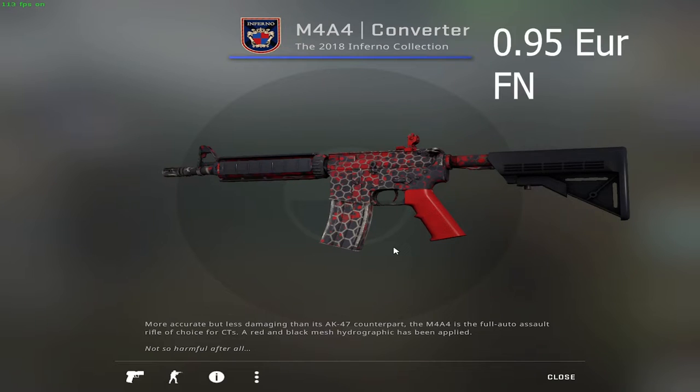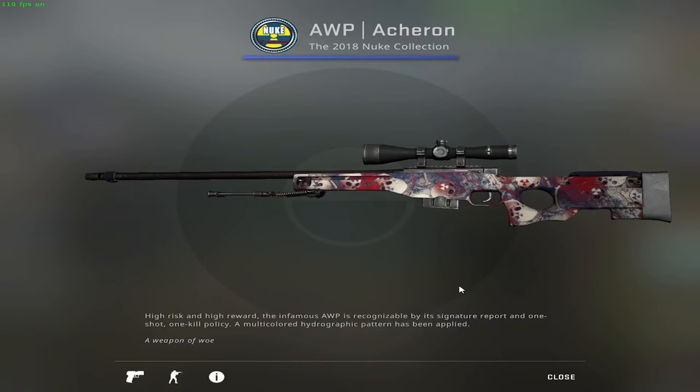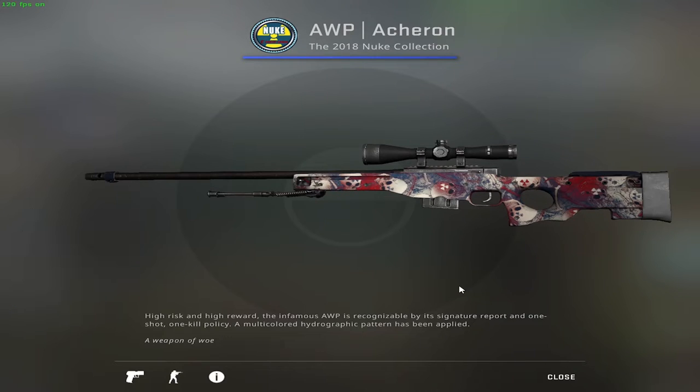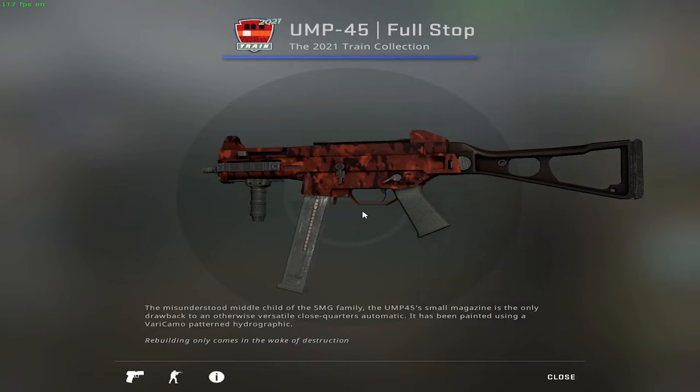With skins for a budget of 10 bucks I can see that there are plenty in Factory New. I can proudly say that the M4A4 Converter is also one of them. Last time we did not have an M4 because it was exceeding the budget — this time we won't have an AK for the same reasons. The last rifle I'll present is the AWP Acheron in Minimal Wear condition.